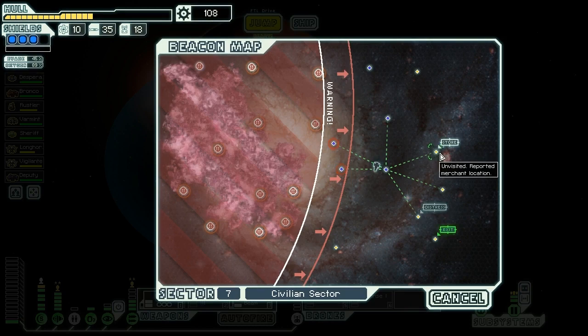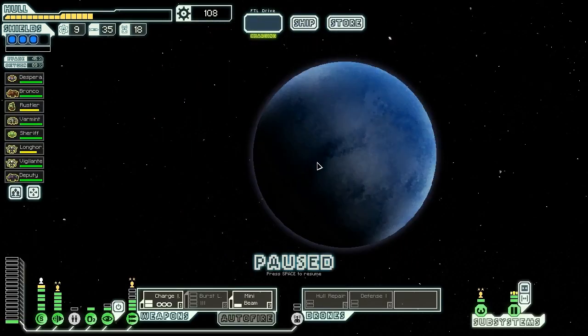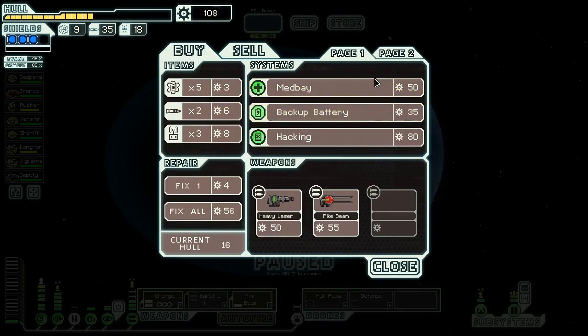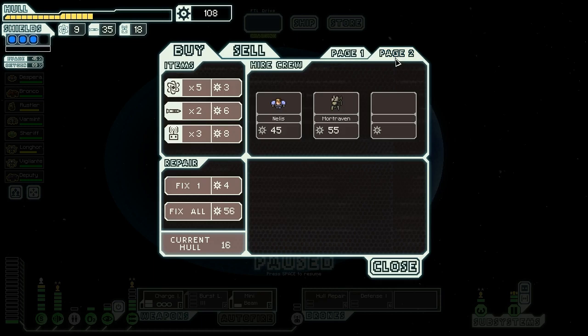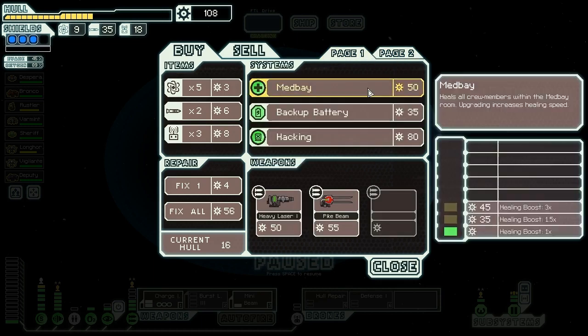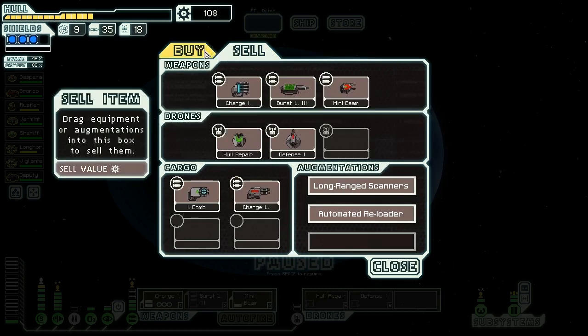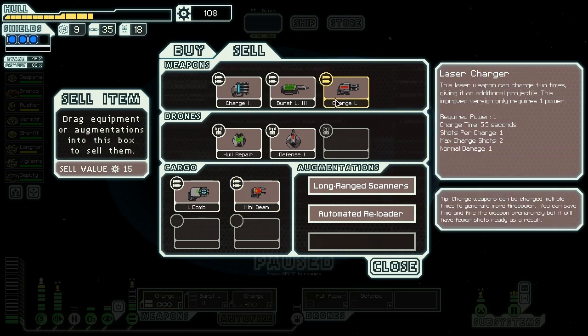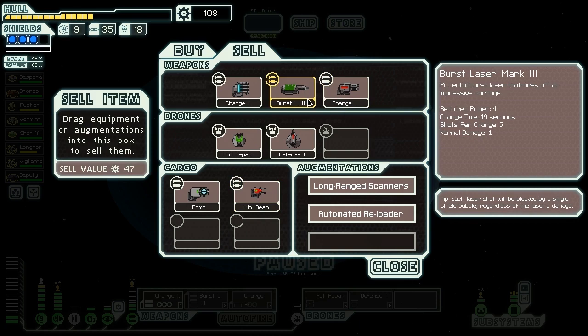Let's go to the store. A ship engineer set up a small shop here, offering a pike beam and a heavy laser - nothing we need unfortunately. Maybe I'll buy hacking - I kind of want to buy hacking but I don't think I can afford it. We'll sell the charge laser - actually, should we sell the charge laser instead of the mini beam? Yeah, two more lasers is better than the mini beam right now. Two more projectiles brings us up to seven, which is pretty nice. With the charge ion as well, that's pretty good. So we'll sell the mini beam here.